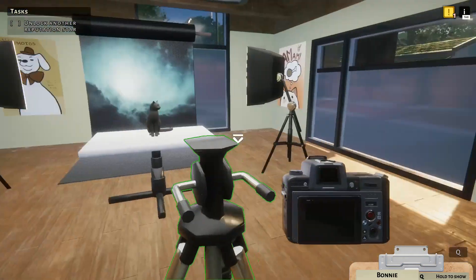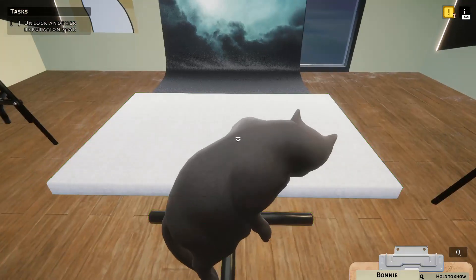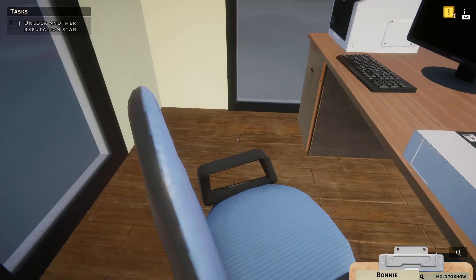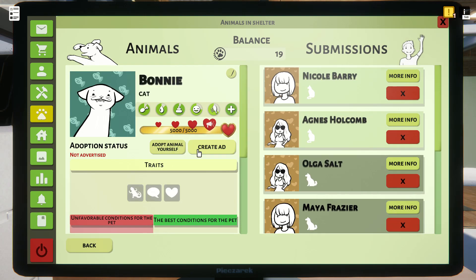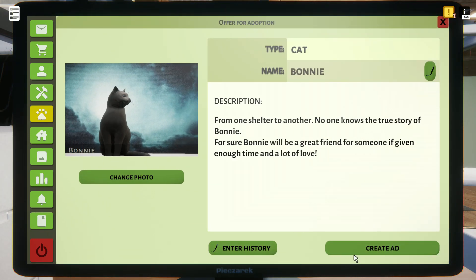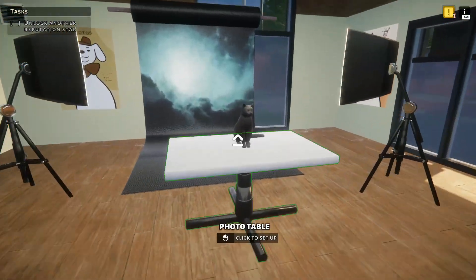Let's put the camera back on the tripod for now. Bonnie, you can stay here — we have a computer here so we can just make the ad from here! We go: Animals in Shelter, Bonnie, Create Ad, Upload Picture — magnificent! And I just realized this camera is digital so I didn't even have to scan the picture — that's a relief! When you're standing at the scanner waiting for 10 pictures to go through, it is annoying. Bonnie's ad is up!